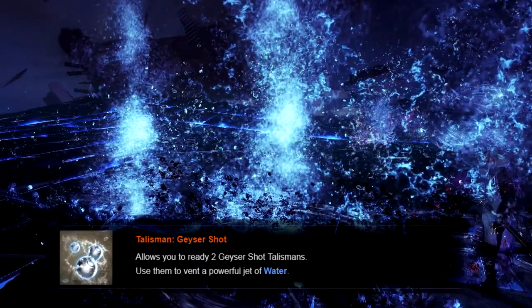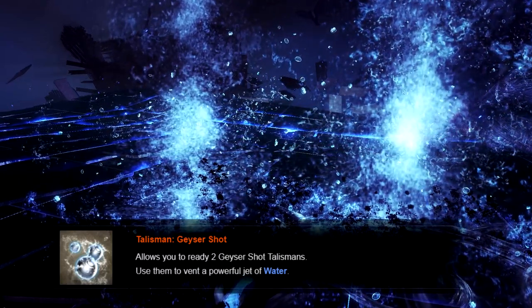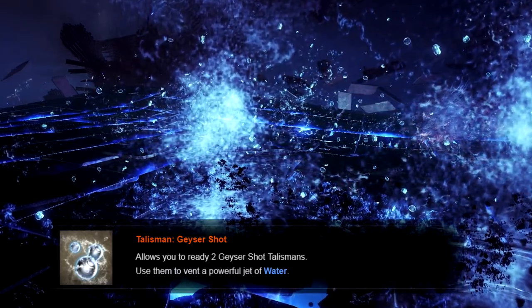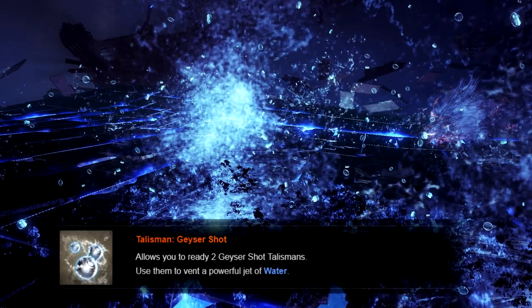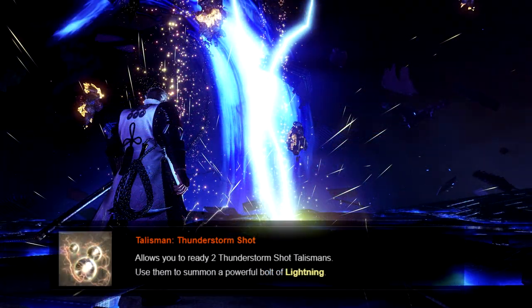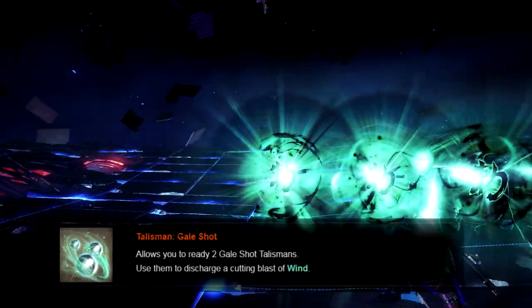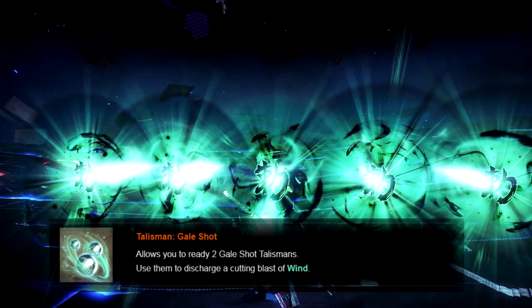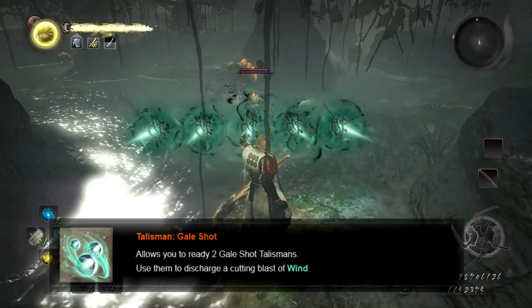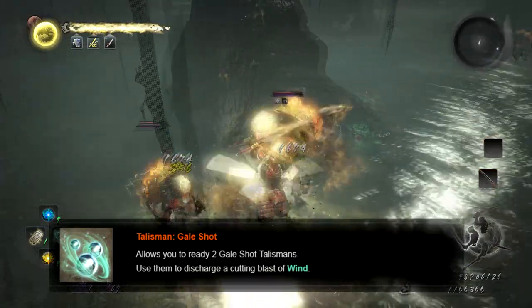Water gets Geyser Shot: casting will cause three geysers of water to erupt from the ground in a line in front of you. The placing of these geysers is always a fixed distance away from you, and it's a little awkward because you have to worry about spacing — it is actually quite possible to fire it at an enemy right in front of you and miss entirely. However, it is also possible to hit large enemies more than once, allowing you to essentially hit with three slightly stronger water shots in one cast. Lightning gets Thunder Shot, which is identical in every way to Geyser Shot.